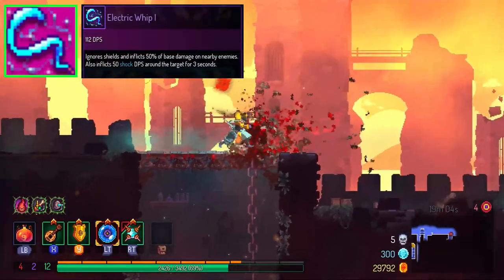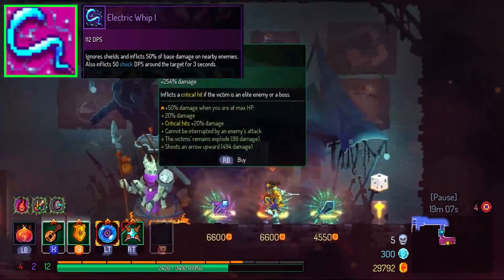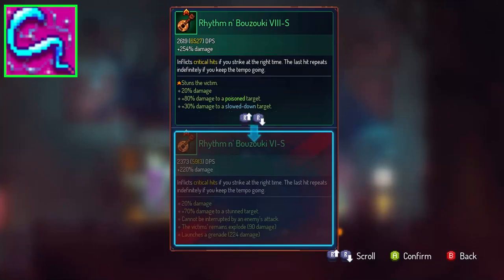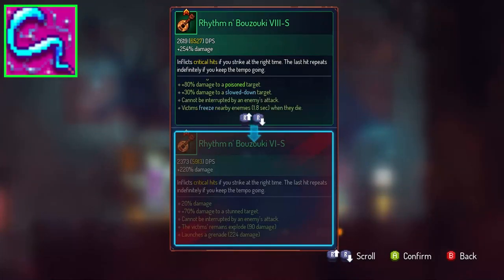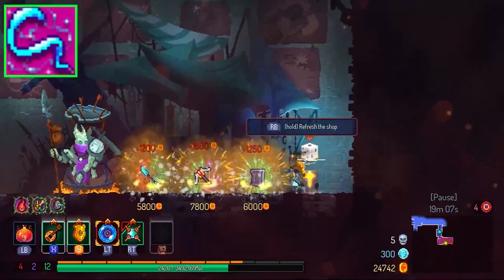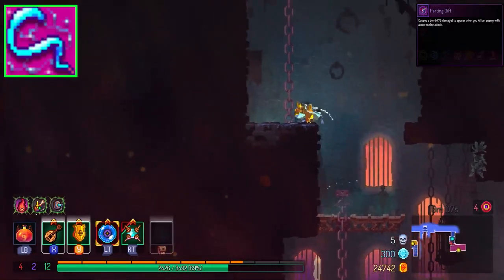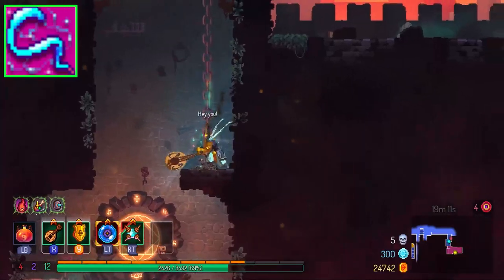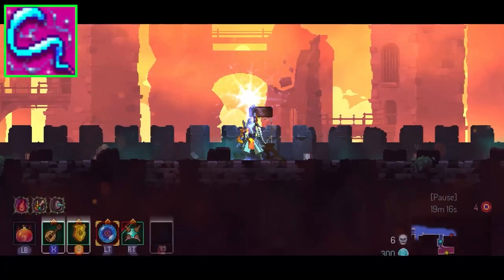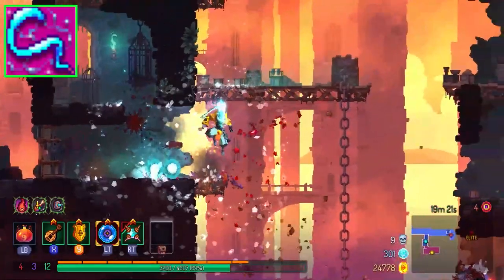Next up, the Electric Whip. Similarly to the Throwing Knife, it's unlocked right from the beginning, and anyone who's played this game for a long time will tell you the Electric Whip is just broken. It may seem like a melee weapon but it's actually a ranged weapon. It inflicts electric damage, and if you pair it with Parting Gift — one of the most broken mutations right now — you can easily clear any crowded area. Like if you go to the Toxic Sewers with the Electric Whip, you can practically no-hit it alone. It also auto-targets flying enemies. Electric Whip is S-tier.